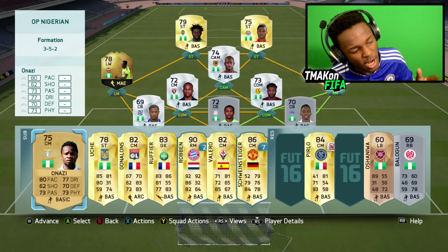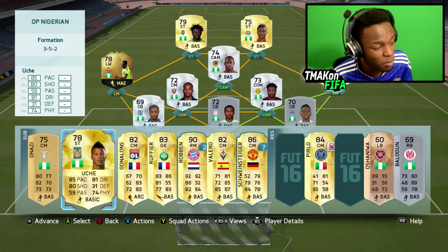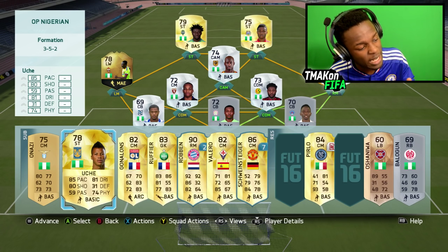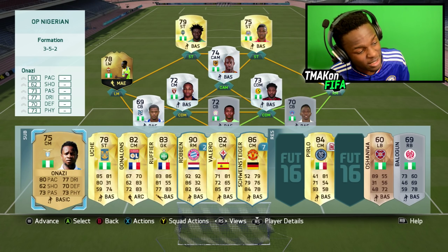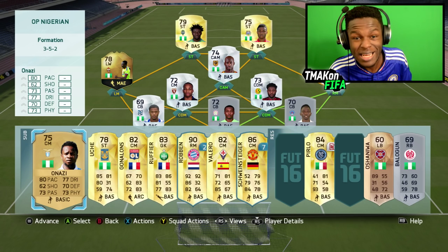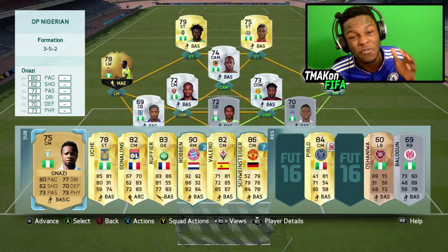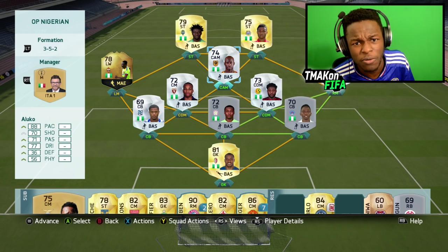Quickly before we move on, let me show you the bench. We have Uche and Ananzi on the bench. Uche is an insane super sub — he's got 85 pace, 81 dribbling, 80 shooting; some insane stats there. Ananzi is pretty decent as well — quite pacey with decent defensive stats, and he'll probably come on for one of the silver CDMs. With that said, this is the overall team. Let's jump into a game and see how it performs.